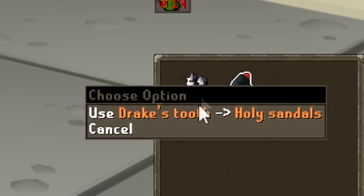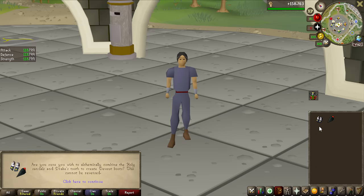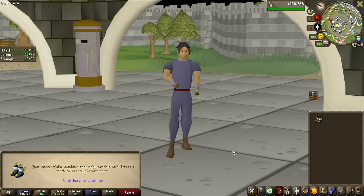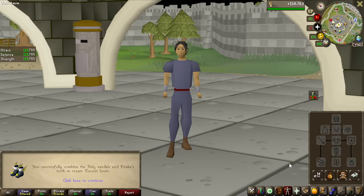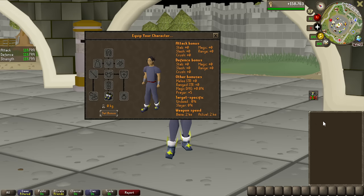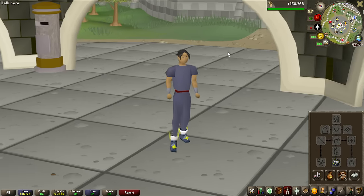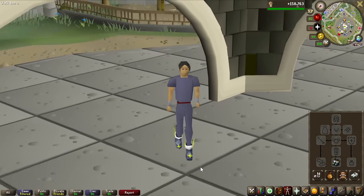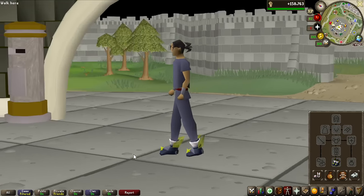Now we are actually going to be using the Drake's Tooth we just got. I bought some Holy Sandals, and let's combine them to make the best prayer bonus boots in the entire game. The animation looks pretty boring honestly, but there it is — the Devout Boots! Plus 5 prayer bonus is actually useful in so many areas. Even in the Inferno, a lot of people use these boots. You can also use them on slayer tasks and really anywhere you need prayer — pretty much anywhere in the game where you don't need extra strength, ranged, or magic bonus from other boots.